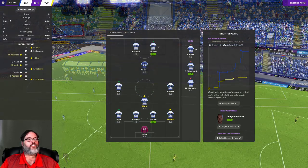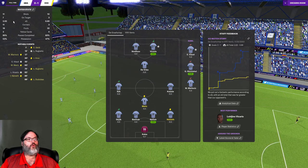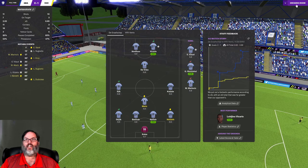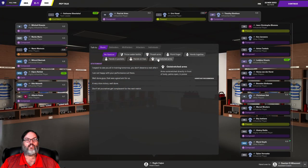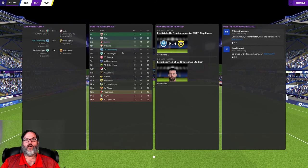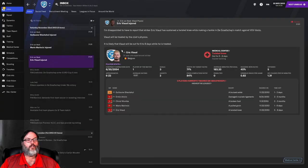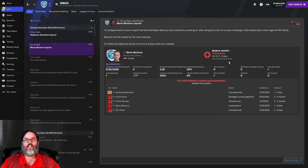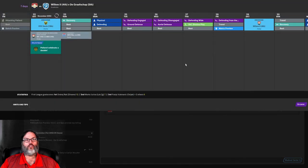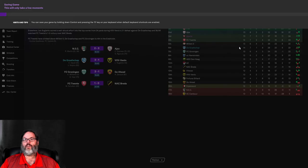11 shots, seven on target, 2.02 xG — so we were right on target. Excellent result. That moves us potentially up into fifth position. Injuries: Beaud six to eight days, Marinchik five to six days, Shedaholl one to two days. And we finish in sixth after the day.